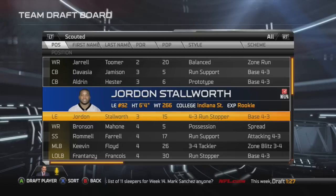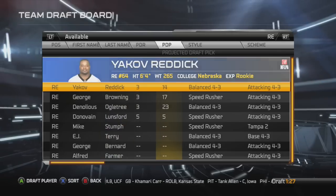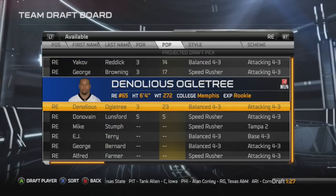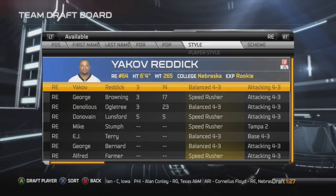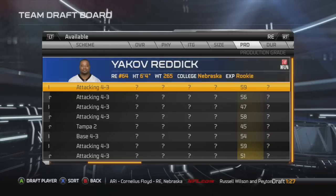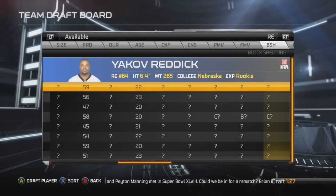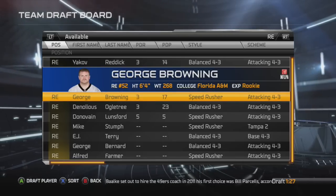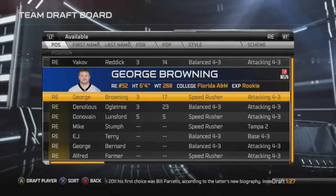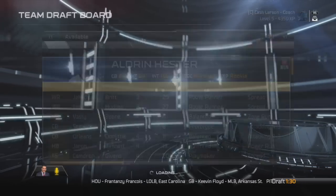Now on to round number three. Looking at some of the guys still available from the scouted list. I see three right ends — these outside guys, all with third-round grades, all similar players, all fitting that attacking 4-3 defense. I haven't scouted any of them in depth, so kind of a shot in the dark. We're going to go with the 6'4", 268-pound George Browning out of Florida A&M — kind of a toss of a hat on that one.